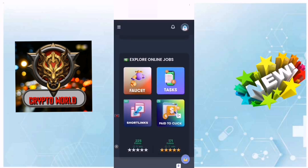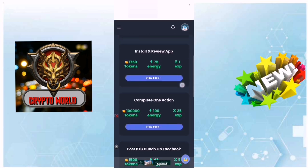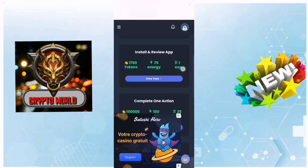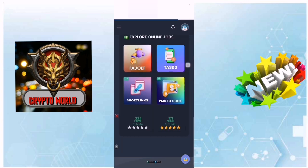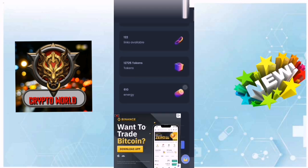There are tasks — as you can see, you can complete these tasks and get more tokens. It's simple, you will get a huge number of tokens. Also there are short links — you can do short links and get more tokens.